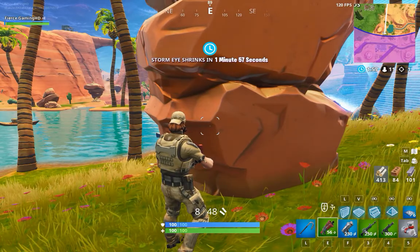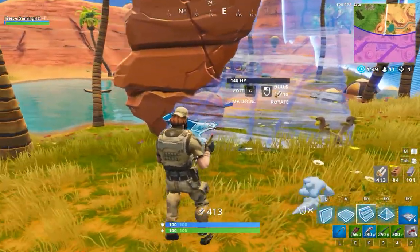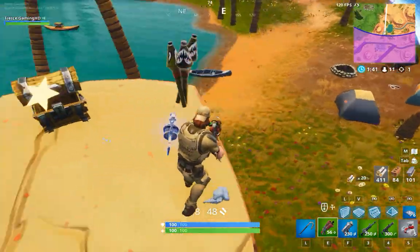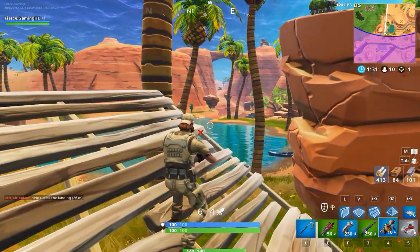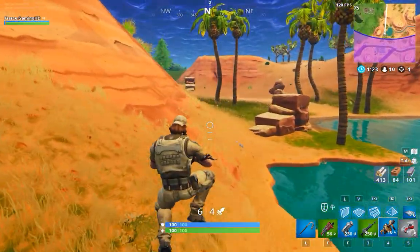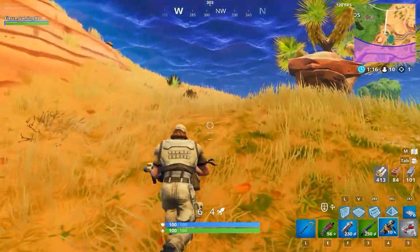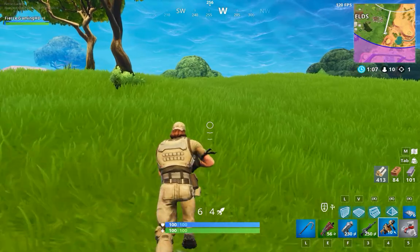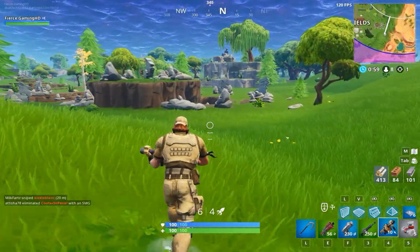Eleven players left and I can totally see someone over there. If I could get up there I could surprise them — though there could be a sniper. Not a pro at building. I found a grenade launcher — that will be helpful. We need to move again. I'm on the edge of Paradise Palms. I'm scared, I don't know what to do. Ten left. I think I'll take that cave over there.